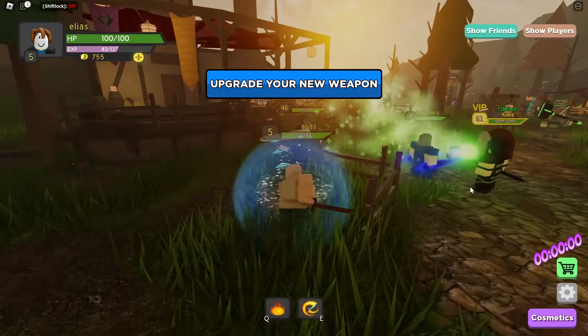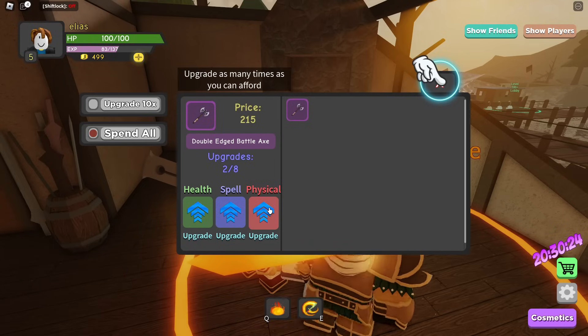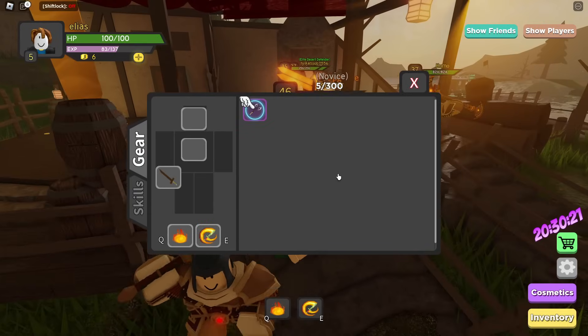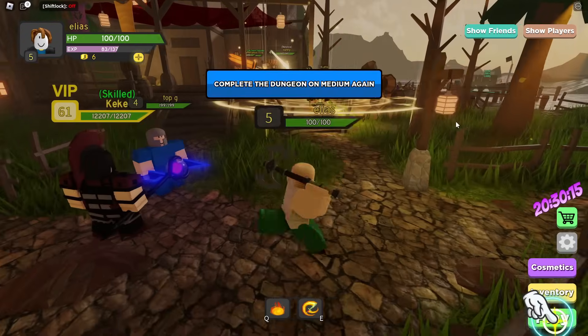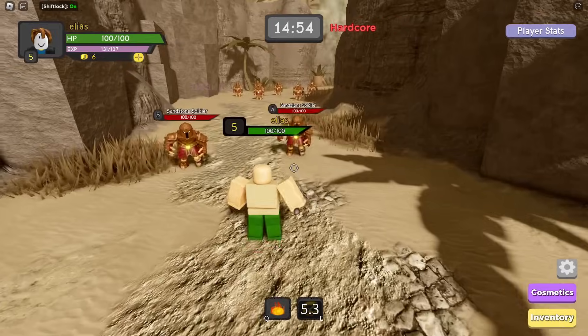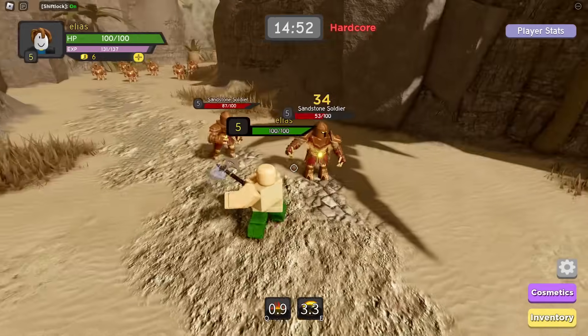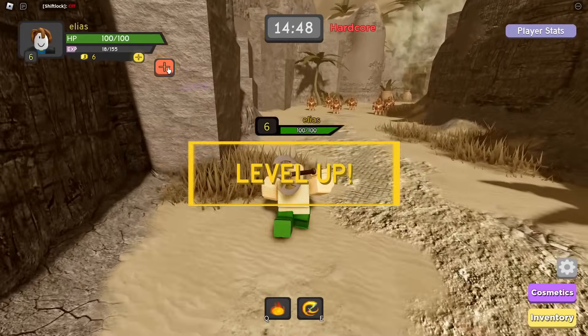It's telling us to upgrade our new weapon, so I'm going to quickly do that. We're going to press physical — it doesn't even want to spend all, but I'm going to spend all anyway because it is purple. Now I can go to my inventory and equip it, go to skills, add physical points. Now I can do it on medium. We're doing so much more damage, and this is medium mode. Level 6.